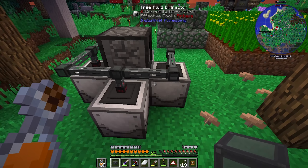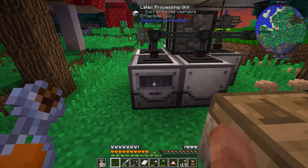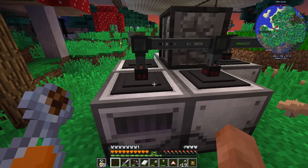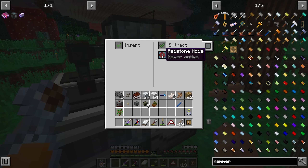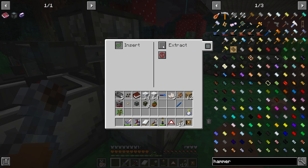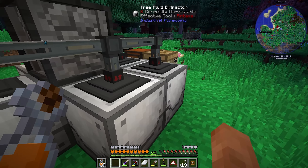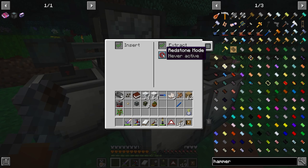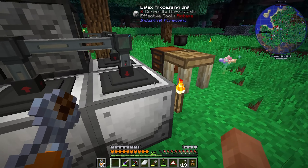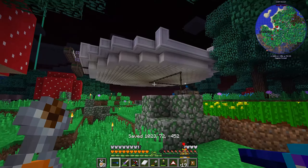Let's bring this over here and place the latex processing unit right here. It's getting to night time but we can set this up — turn that off, make sure we set these to extract and always active. We want insert off on this one, and the same on this one. This should be filling up with latex now. We just need to get this thing power via the GPS.